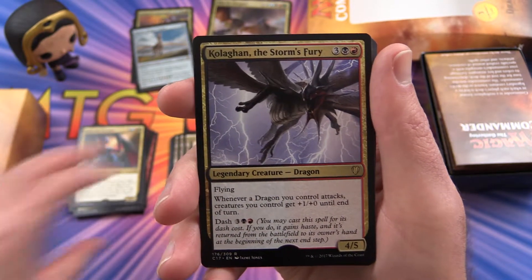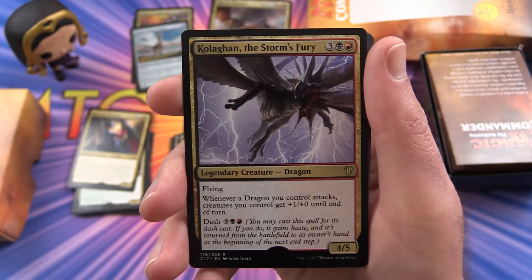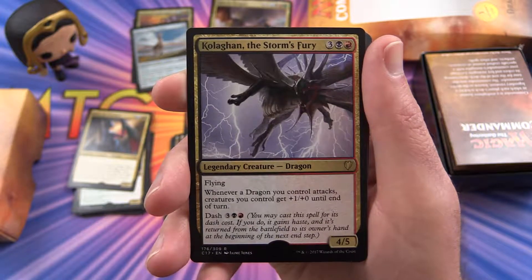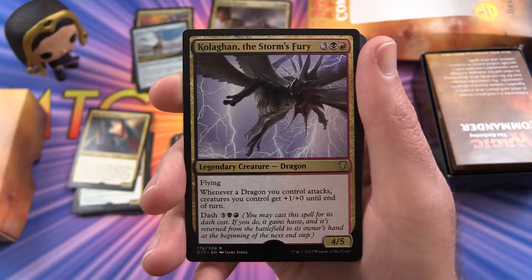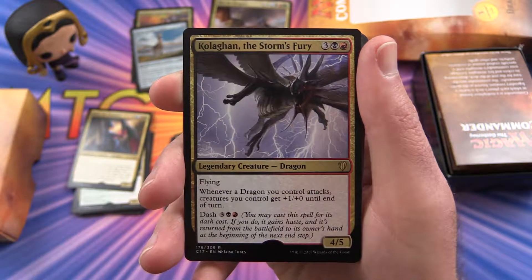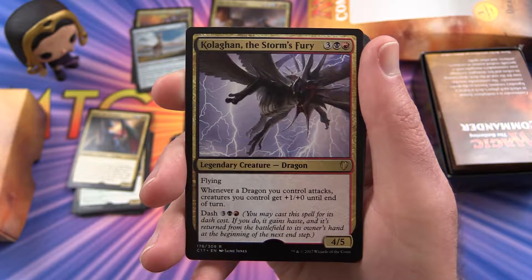I wonder if they have so many legendary creatures in the other packs — I'll be curious what comes up in those in the future videos. This is Kulrath, the Storm's Fury. Whenever a dragon you control attacks, creatures you control get +1/+0 until end of turn. He has Dash for 3 colorless, 1 swamp, 1 mountain — you may cast the spell for its dash cost, and if you do, it gains haste and is returned from the battlefield to its owner's hand at the beginning of the next end step.